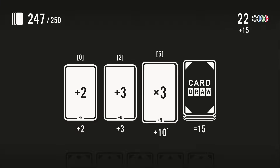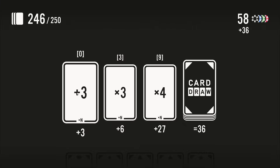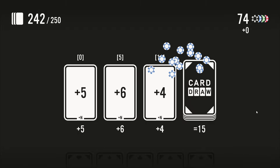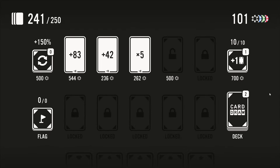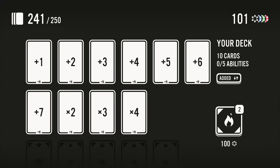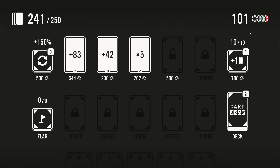That was actually a surprisingly good hand. 36 is even better but the next one is gonna be terrible because we have multiplier, multiplier without a number first. Zero, three multipliers. So we don't have much control, but that's okay — we do have control, we can manipulate the deck. The options are: make the deck way better by adding something big, or make it better by removing either a small multiplier or a small additive number. All three feel like viable options.